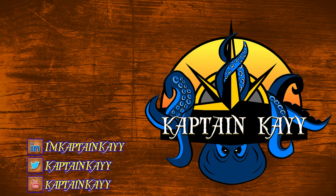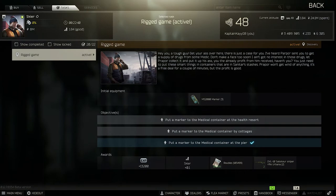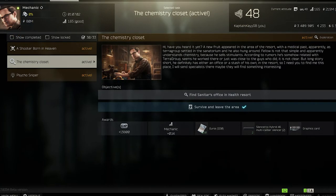Ahoy folks, I am Captain K and today's video is about two quests brand new to patch 12.7. I'm going to lump them together because they're both on Shoreline. The first quest is Rigged Game, where we'll mark three different medical containers, and the second is Chemistry Closet, where we'll go over East 110, which is Sanitar's office in the health resort.